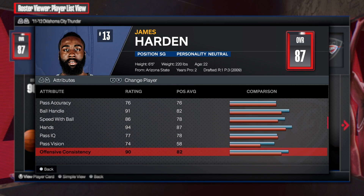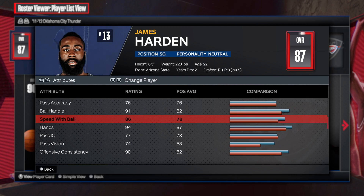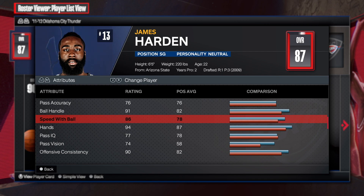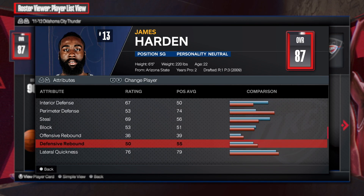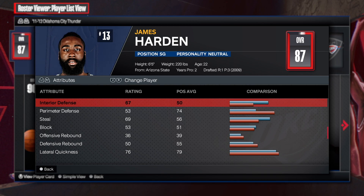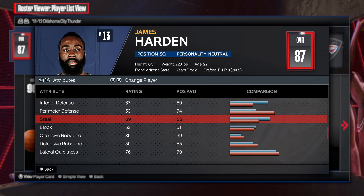We're not really gonna worry about the post — this is not a post-type build. Looking at the pass accuracy: 76 pass accuracy, a 91 ball handle, and 86 speed with the ball is absolutely amazing. Now looking at the defense — he wasn't known to be a defender back then, even though OKC had him at 67 interior.